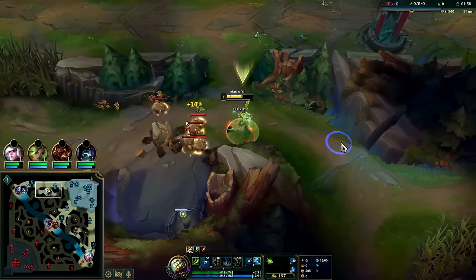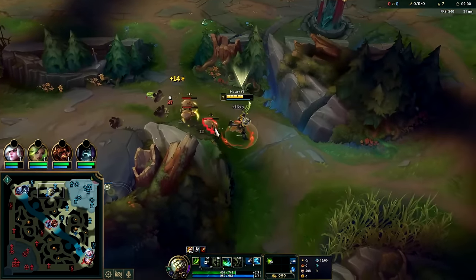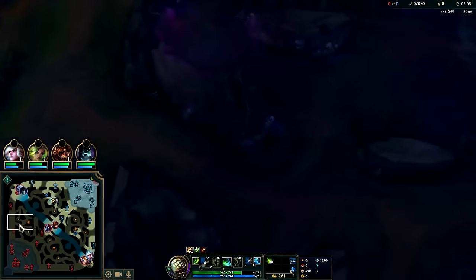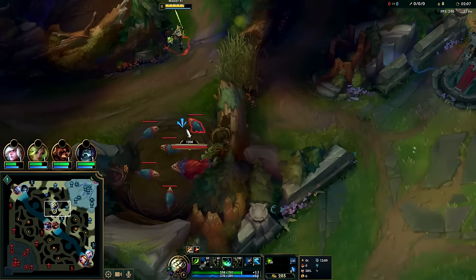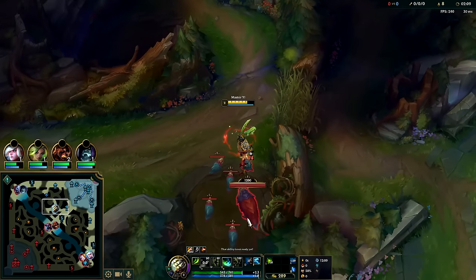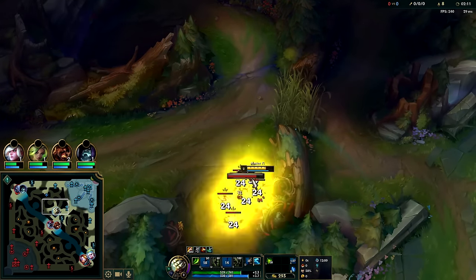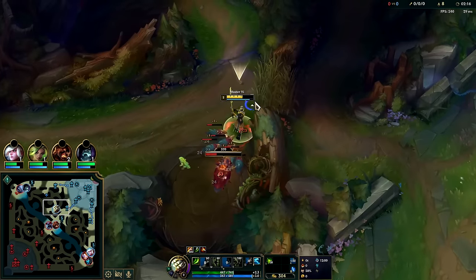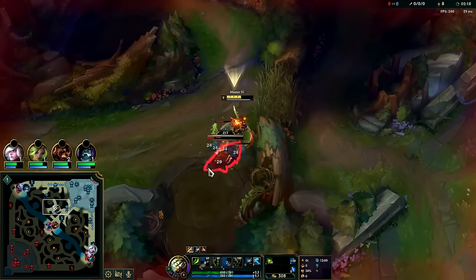Lilia is the type of champion where invading for her is incredibly inefficient because she loses all of her prance stacks. She has to run pretty much full horizontal. For us that's not the case. Auto and my Q — my Q wasn't already up otherwise I would use that just to get there and save myself some time. We want to get our jungle pet attacking as soon as possible.